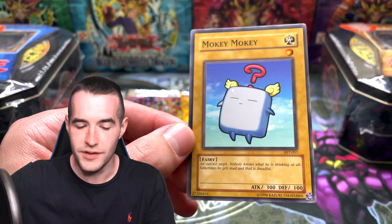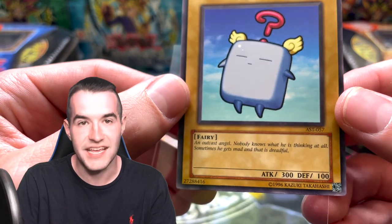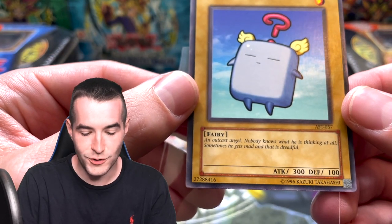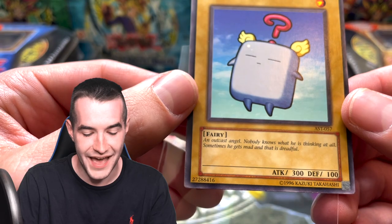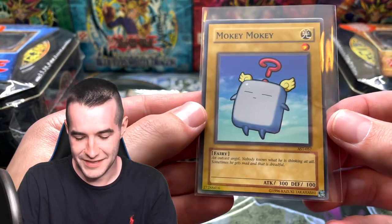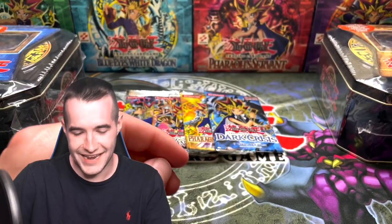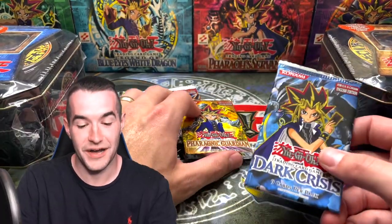Just look at that card — it's very simple, normal monster, one star. Let's read him: 'An Outcast Angel — nobody knows what he's thinking at all. Sometimes he gets mad and that is dreadful.' You don't want him to get mad. Nobody knows what he's thinking — just look at him. Do you know what he's thinking? I sure don't. On to the next pack — I haven't seen that guy in a while.